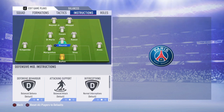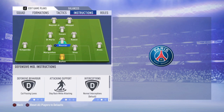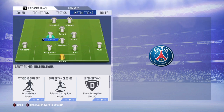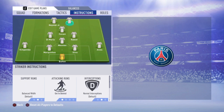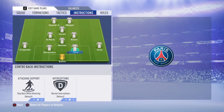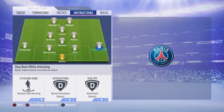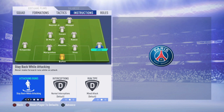Don't touch your left CM and right CM — leave them on default. For your CDM, put Cut Passing Lanes, Stay Back While Attacking, and Cover Center. Even when you're in attack, he will stay back as much as possible, so you'll attack mainly with Di Maria, Draxler, Cavani, Mbappe, and Neymar. For both left back and right back, go with Stay Back While Attacking — otherwise they'll make stupid runs forward, leave gaps, and you'll get countered easily. Don't touch your center backs.